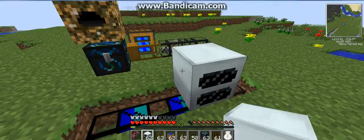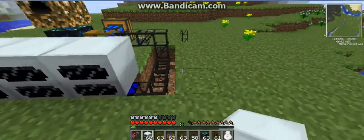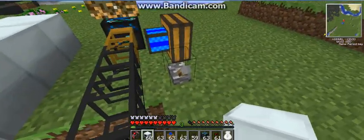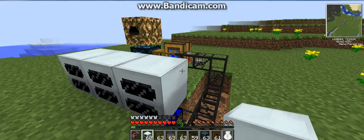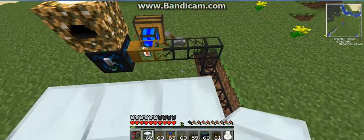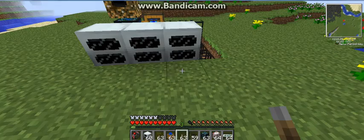Have your geothermal generators. Then we can start piping. And of course, once these get some energy, they'll need to get stored somewhere. In an MFSU, or a bat box, or whatever you have — like an MFSU.